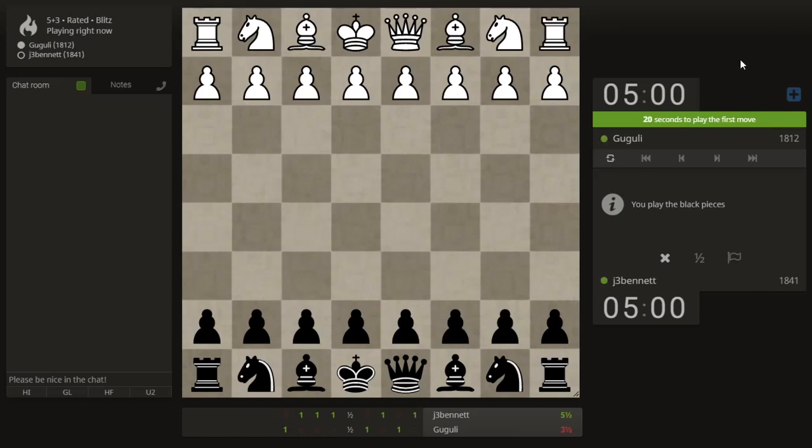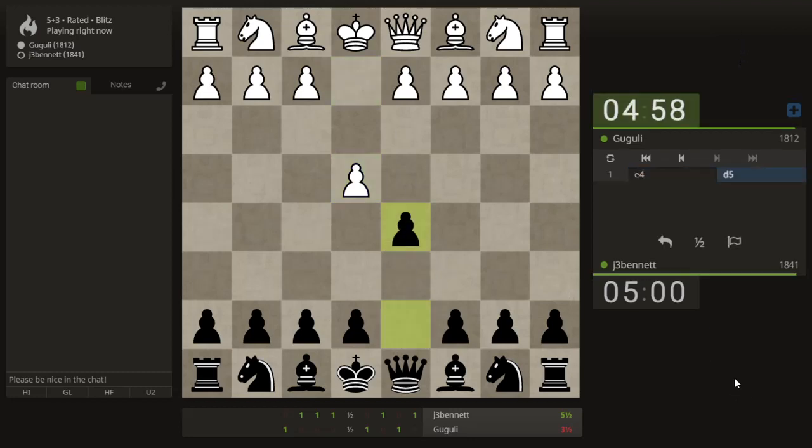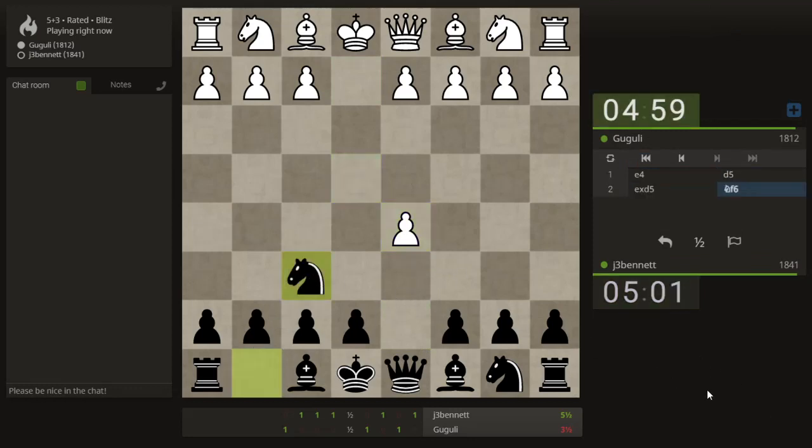How about a Scandinavian? Play this variation with the knight — it's the way I usually play it. And then if they try to hold on to the pawn, you can play a gambit. It's kind of fun.